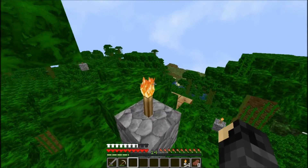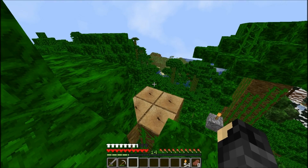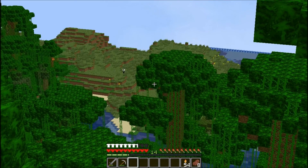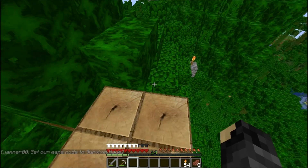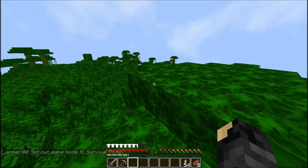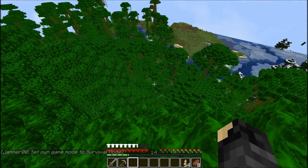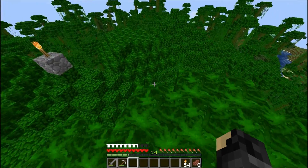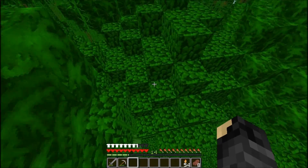Dylan spots the group and heads toward them. He notices Sean is in creative mode — Sean explains he forgot to change it back and was just doing a test recording. Dylan remarks sarcastically, 'Mr. Creative mode over here.'